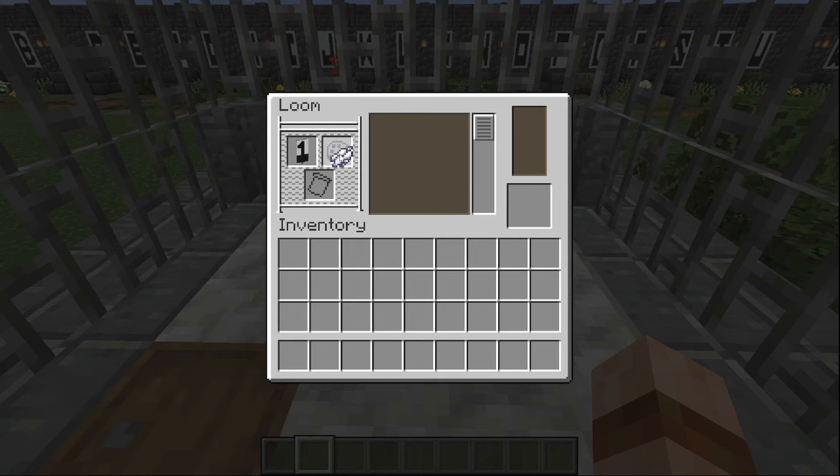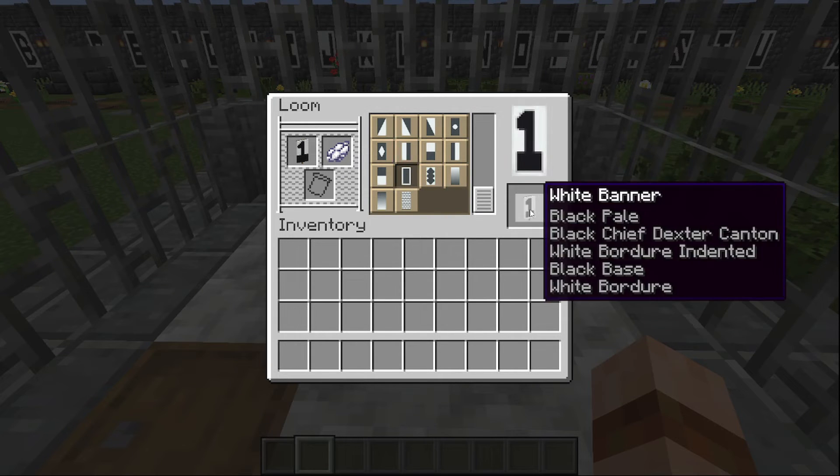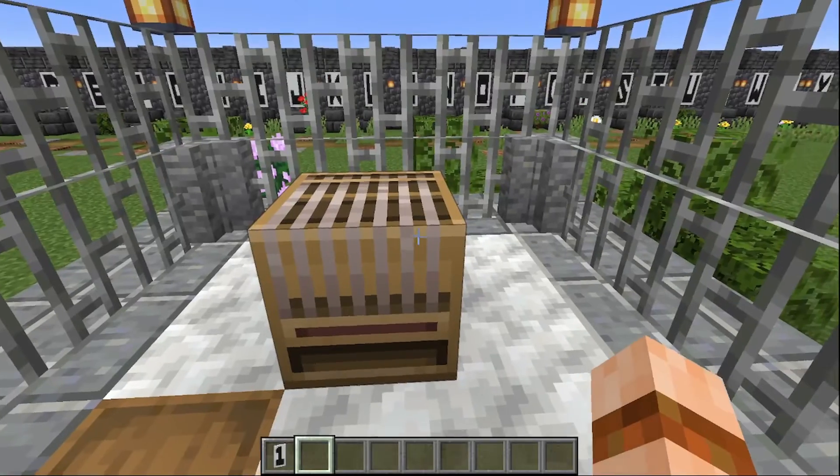Get back our base colour dye, go all the way to the bottom and take the border one. And there you go — we've got the number one.